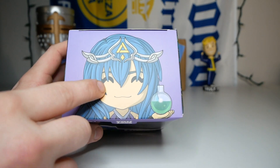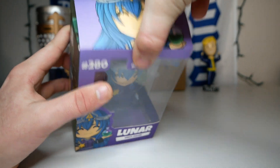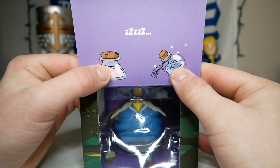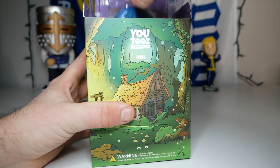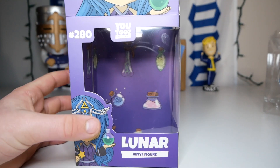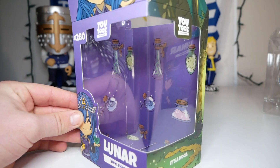We have another picture of Lunar's face on the top of the tab. Let's open this up and check out the message on the inside - it looks like she's sleeping, with some potions right there as well. Let's get this thing out of the box and check out the inside box design - it looks like we have the same kind of design from the inside of the tab: a purple background with some potions in there.